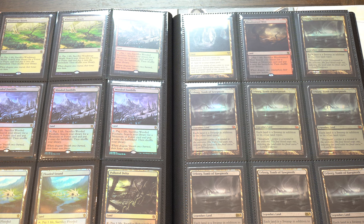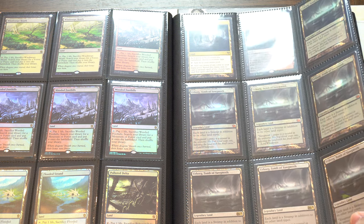This binder has enough value, but if I lost it, it wouldn't be the end of the world — unlike the next binder I'm going to show you. This is a very casual, friendly binder that gets the job done. I really do not agree with bringing your entire collection. When you hear about people getting their car smashed and their collection taken, it's always their entire collection. You don't need to bring dual lands or whatever to EDH night or FNM — this is enough to trade for anything that comes in that night.